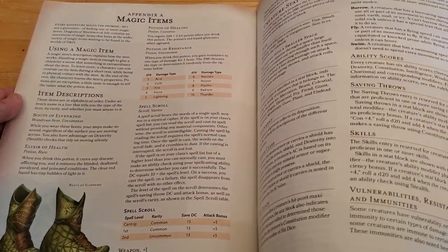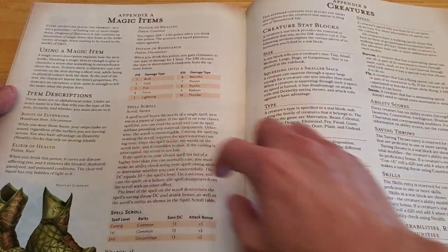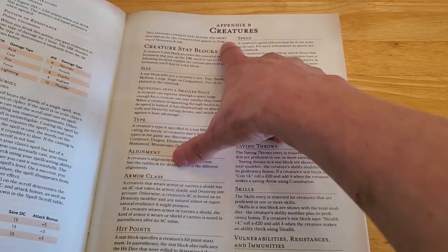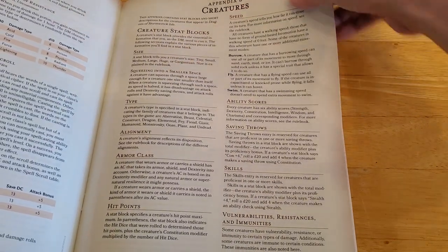Then we have Appendix A, Magic Items: Boots of Elvenkind, Elixir of Health, Potions of Healing, Potion of Resistance, Spell Scroll. Over in Appendix B, you have creatures, and this just explains how the creature stat block works.